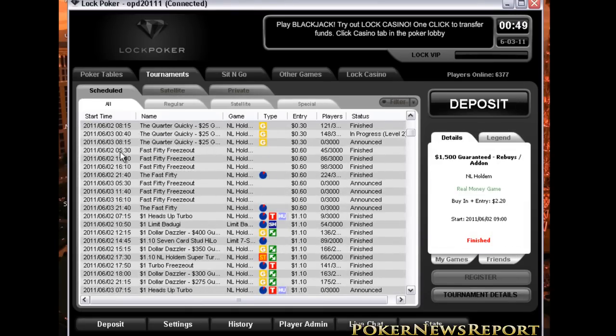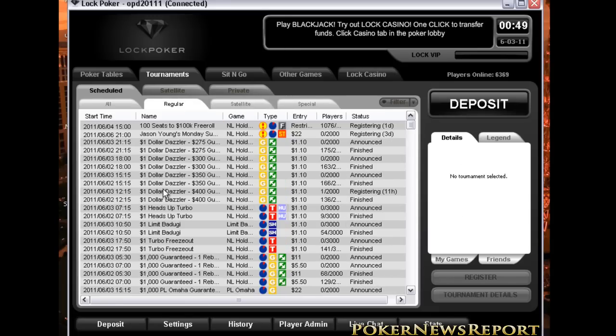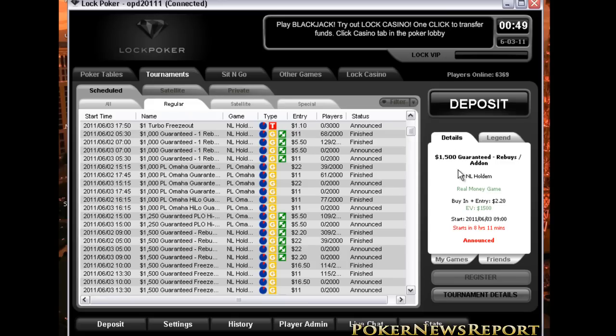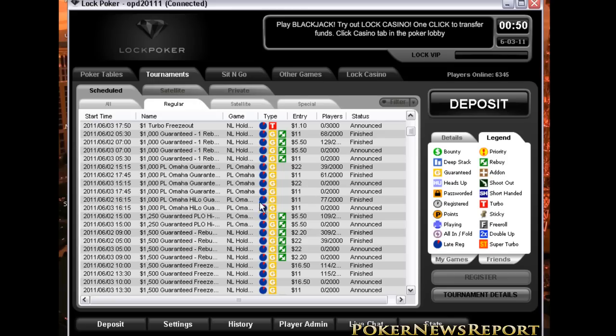For tournaments, the different types are the Schedule, Satellite, and Private. For the Schedule, they have Regular, Satellite, and Special. Regular tournaments include guaranteed prize pools — for example, this one has a guaranteed prize of $1,500. If you click on a game for more details, it shows: it's a $1,500 guaranteed, allows rebuy, is a No-Limit Hold'em real money game, with a $2.20 buy-in and entry fee, starting June 2nd at 9pm. The legend icons include a blue figure for late registration, G for guaranteed, and an arrow for rebuy.